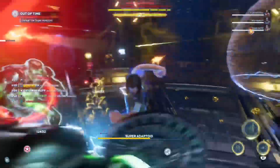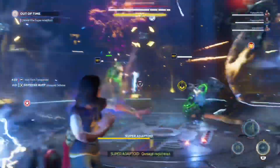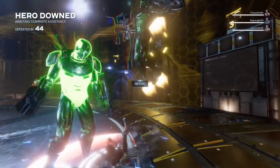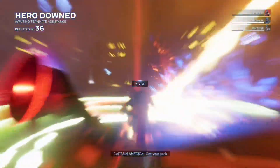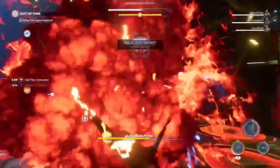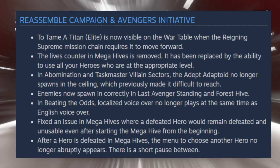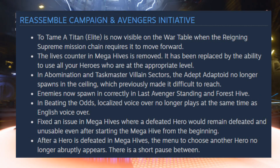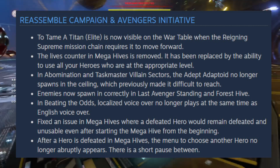In the Reassemble Campaign and Avengers Initiative: 'To Tame a Titan' elite is now visible on the war table when the Reigning Supreme mission chain requires it to move forward. The lives counter in Mega Hives has been removed, replaced by the ability to use all your heroes who are at the appropriate level. In Abomination Taskmaster Villain Sectors, the Adept Adaptoid no longer spawns in the ceiling - that happened to me a couple of times, it's nice that it's fixed. Enemies now spawning correctly in Last Avenger Standing and Forest Hives, which a lot of people had trouble with. In 'Beating the Odds', localized voice-over no longer plays at the same time as English voice-over. Fixed an issue in Mega Hives where a defeated hero would remain defeated and unusable even after restarting.